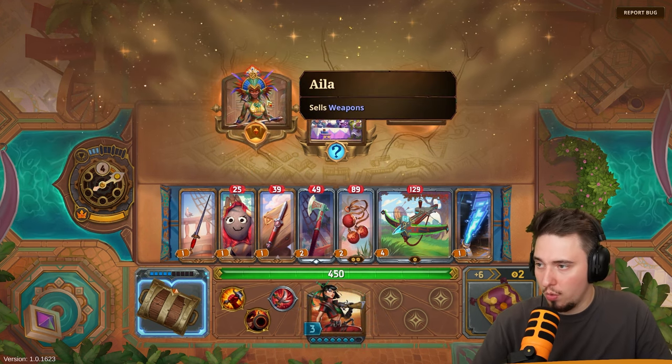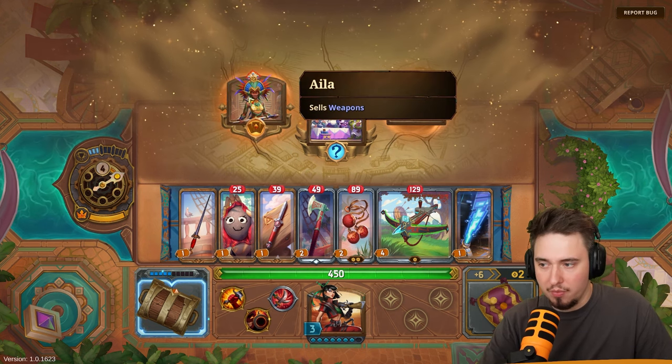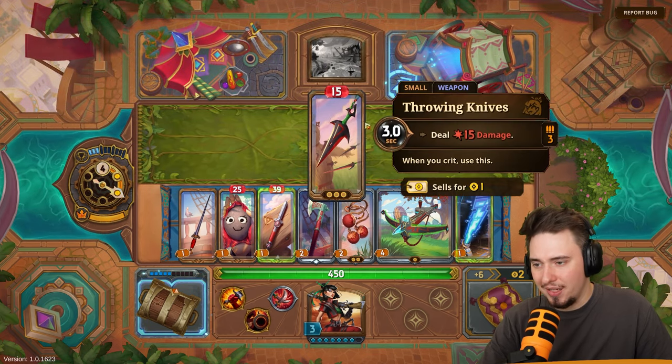We don't have haste so the first time you fall below half health and haste your items — I'm going with this even at 12 gold. The haste is good and we'll just do more damage. Let's get some chocolate bars and a small weapon — a throwing knife maybe?